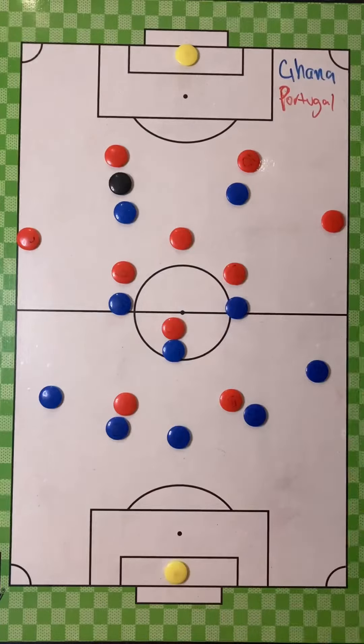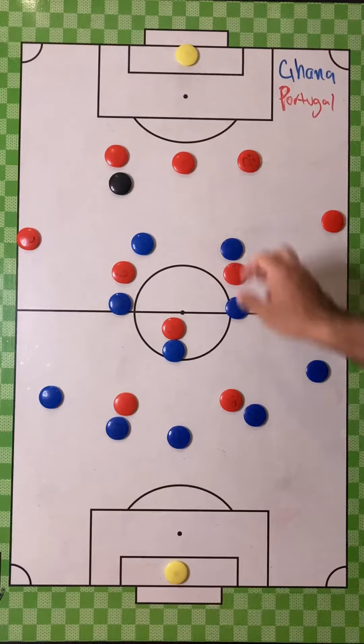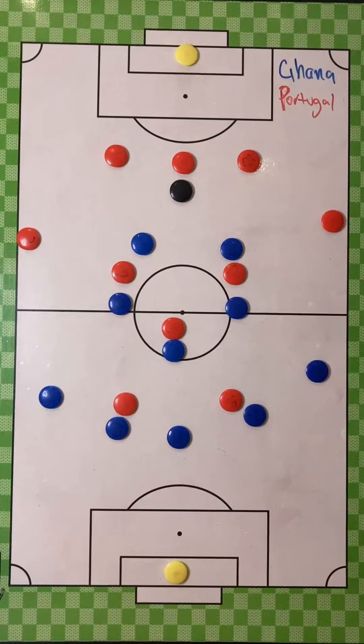Although Ghana pressed aggressively higher up the pitch, Neves decided to slot in between his two centre-backs to overload Ghana's press. As Ghana's middle three couldn't assist in the press against Portugal's fullbacks without leaving a central Portuguese player, Ayu and Williams — who were the front two committing to a high press — decided to keep their shape tight on Portugal's defensive midfielders. Ghana's set-up nullified Portugal's ability to play through the middle third, and it worked tremendously.